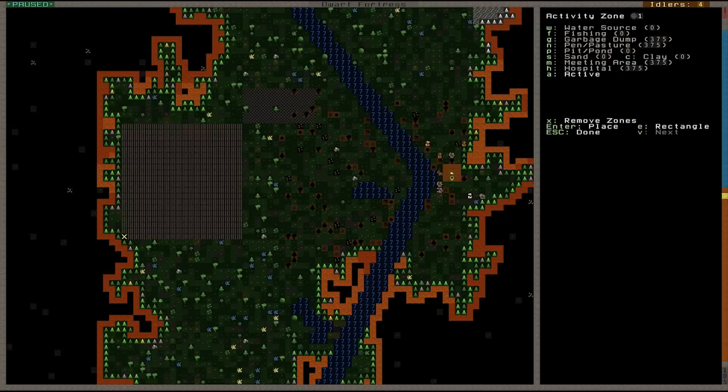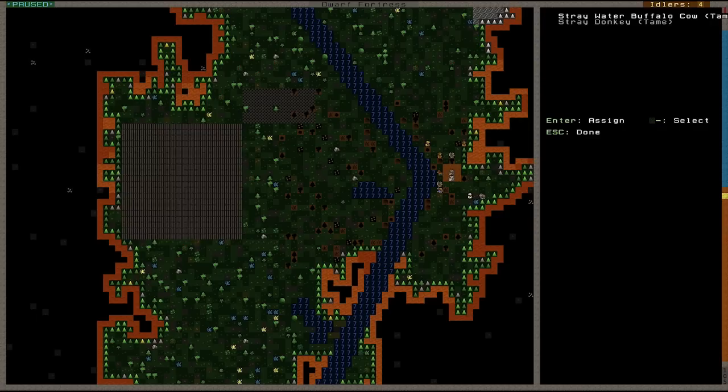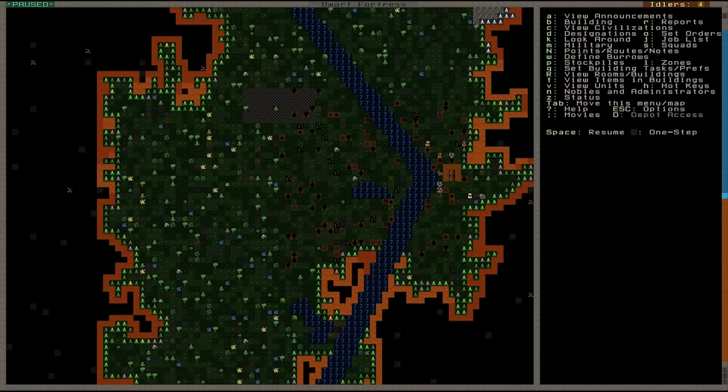Now you can see it's a big horrible green flashing strobing light — it's basically in your face. What you want to do is press N, because we want this as a pen and pasture. At the moment it's just an active zone not doing anything. Press N — you can see it highlights — and now do Shift+N. You can see it says Set Pen Pasture Information. Now it's given us a list of our animals: a water buffalo and a donkey. Press Enter to tell it to graze there, go down with plus and minus, press Enter again, and that's assigned it. If I press space bar to unpause, my guys will lead this donkey over as they start — actually the farmers are busy gathering plants, which is why they're not leading it over.